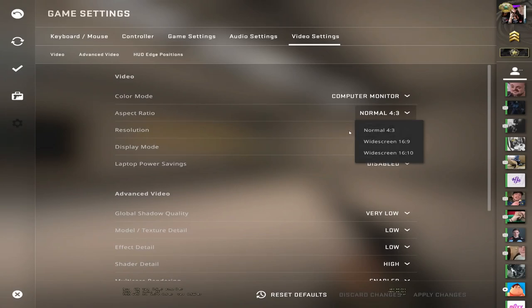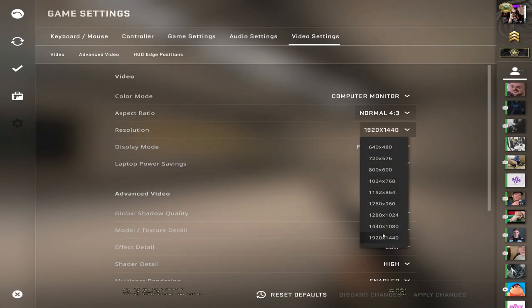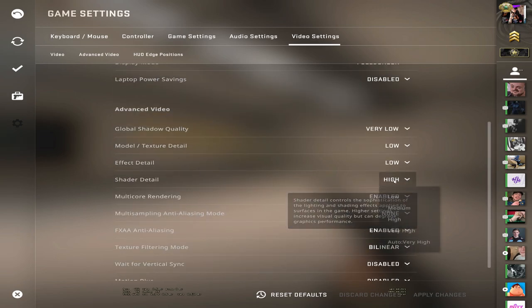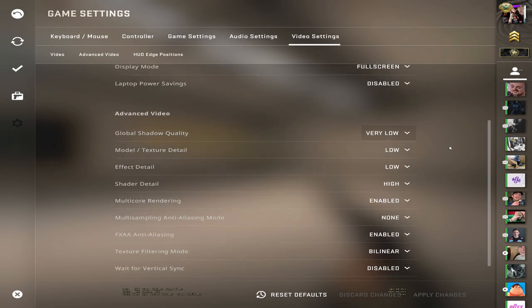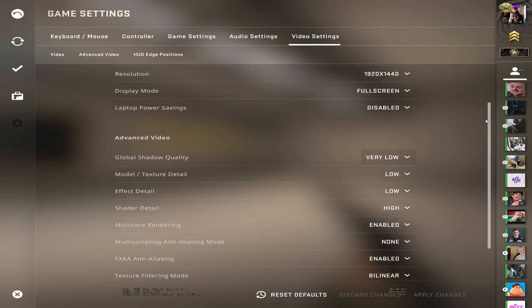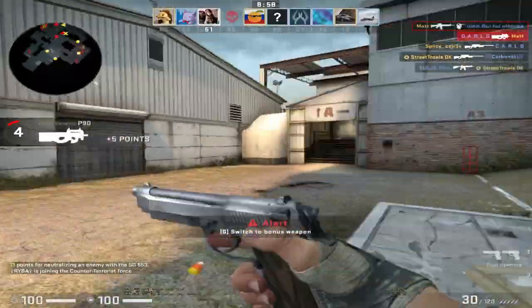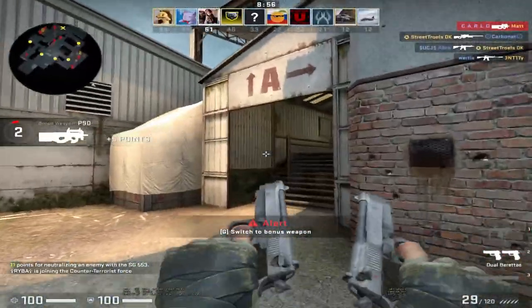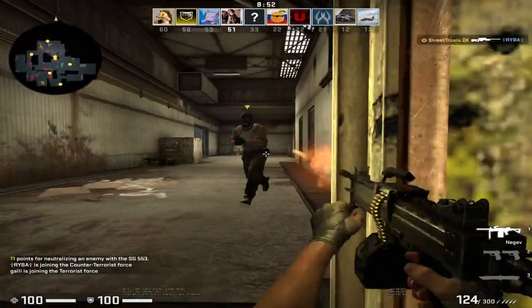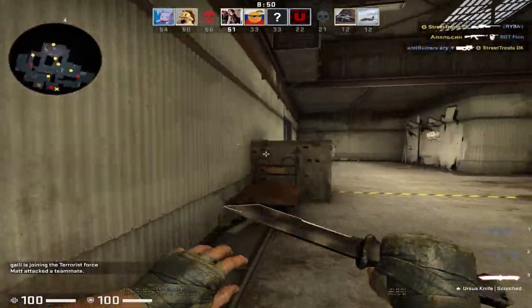What does matter though is your resolution. I currently play on 4x3 at a 1440x1920 resolution. If you're playing in 1920x1080 and you're lagging, turn that down — put it on 720p and see how that goes. The game will look worse but your FPS will go up by a lot. I'd recommend playing in 4x3 because you render fewer pixels as it crops your screen, and therefore you get more FPS.